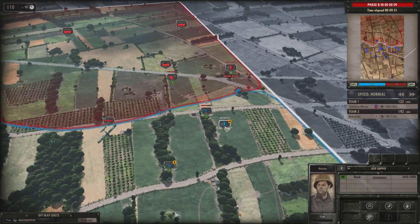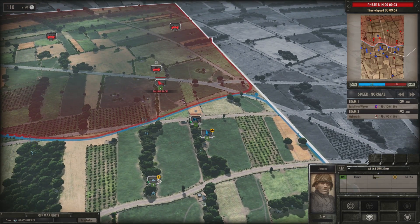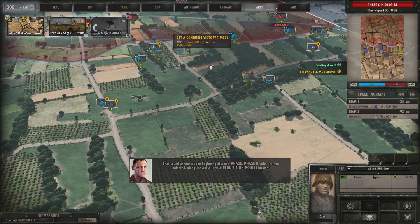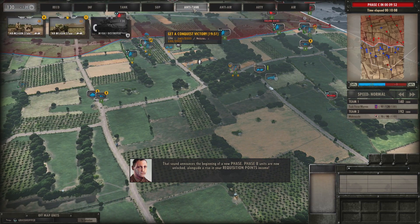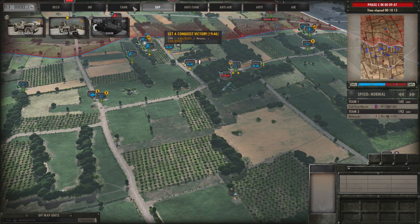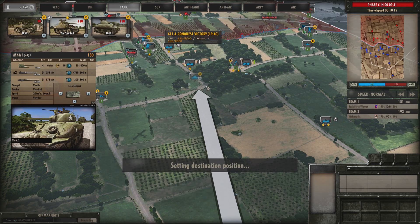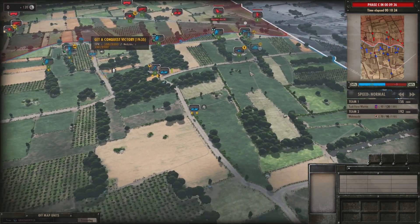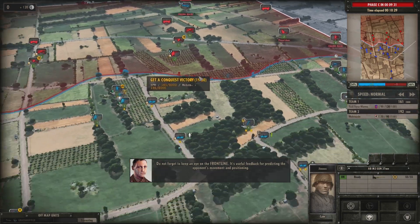The stars under a unit represent experience and leadership potential. The most you can have are three stars, indicating an extremely experienced unit. Units may gain stars from a leader unit that provides an aura. There's also an ammo aura to resupply units — it's important to watch. A King Tiger can run out of ammo from firing all day, and you need to resupply it, otherwise it's useless.